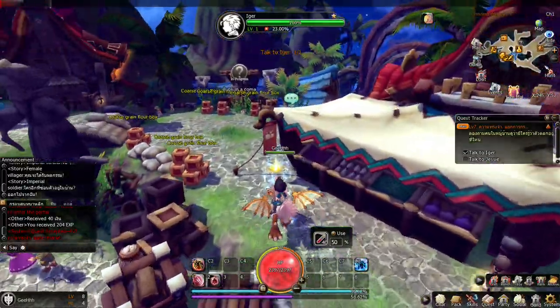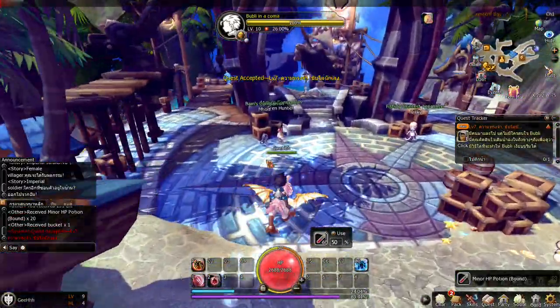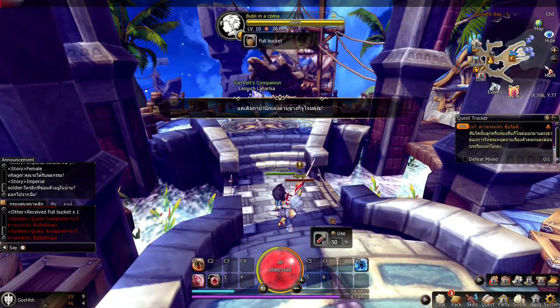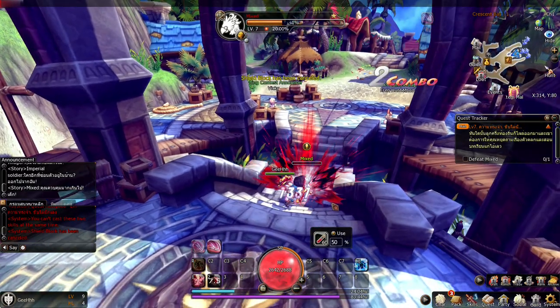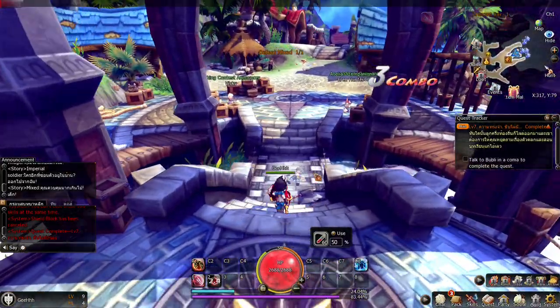Let's take the quest. Now talk to Jesse. What's this quest? I can't understand it, but we're auto-pathing so we can do it. Now we need to defeat Mixed — shield up, you're defeated bro. Really liking the combat and the animation — it looks cool.